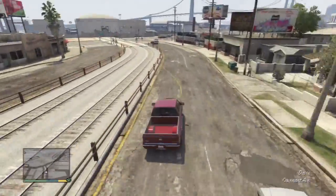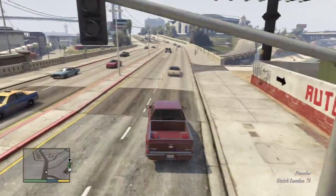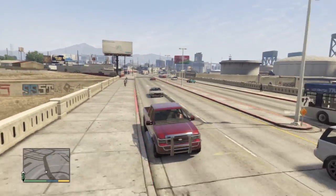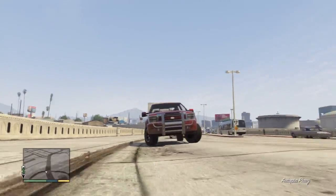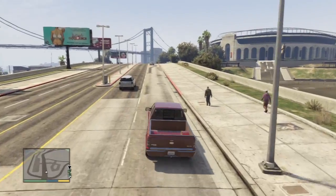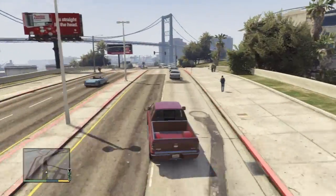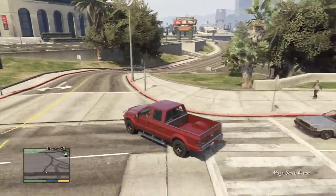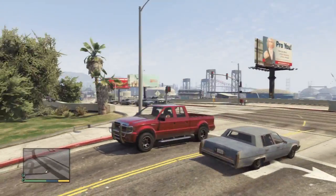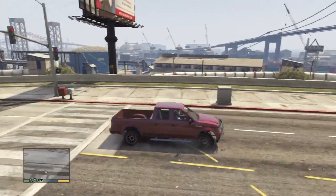Yeah, you've got to pay close attention because I think that's the only SUV with the exact same name but two different versions. There might be other cars in the game that have different forms but the same name — let me know if you guys find out. But you'll see this one has a front grille. For other versions of this particular pickup truck, there's no grille. I know for a fact that the Vapid Bobcat has a grille in the front as well, and it's more sort of flat headlights — yeah, the Bobcat itself doesn't have a front bumper.